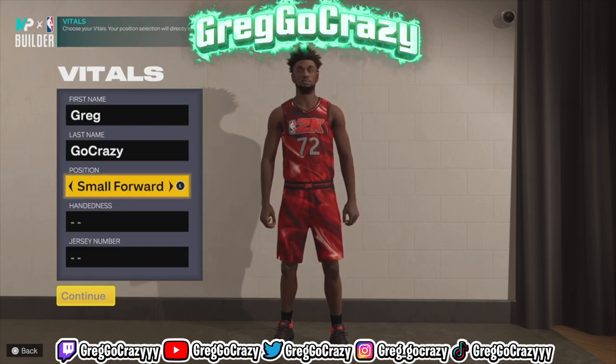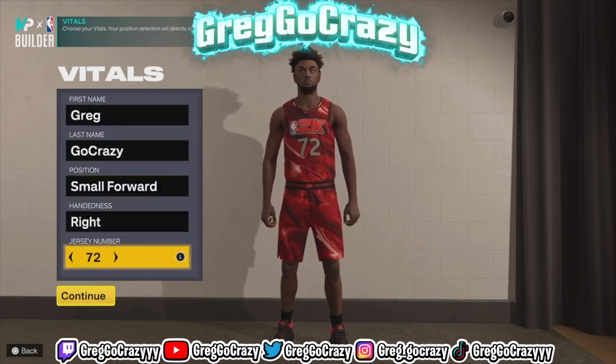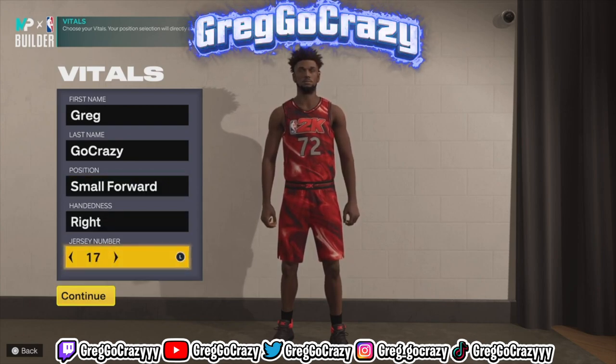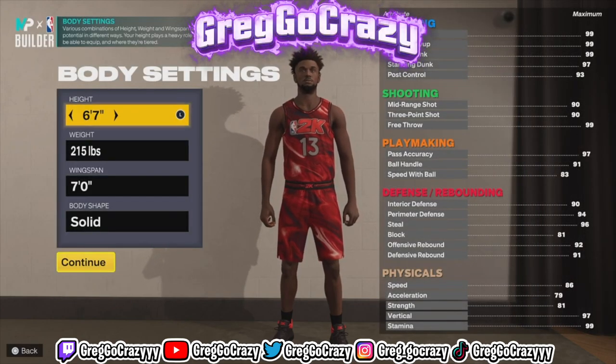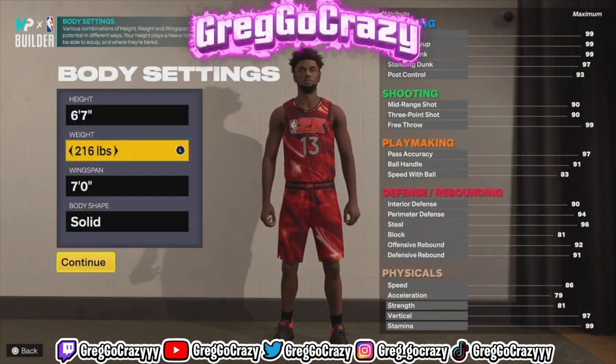Now as you can see by the title and the thumbnail, we are dropping this Glenn Robinson Big Dog build. In order to make this build, you want to put his position at small forward, his shooting hand to the right, and you want to put the jersey number at 13.